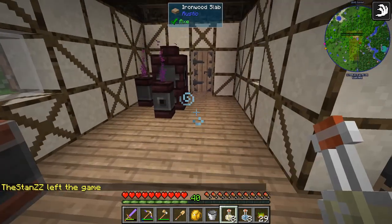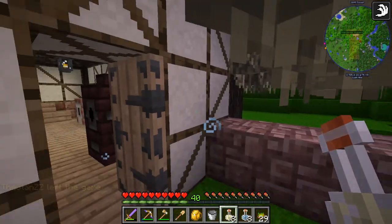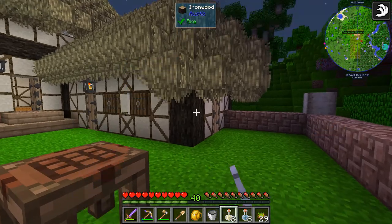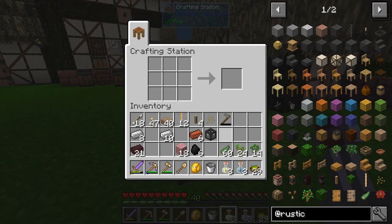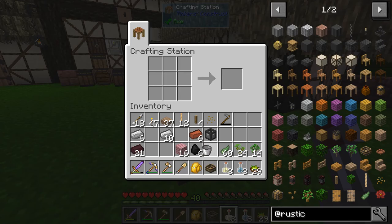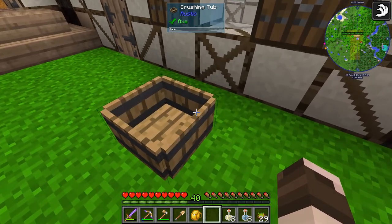So that's what's in this room, but we're going to have some more things here in a minute. We're also going to brew up some potions, and we want to start with some brewing, some ale and some wine making. To do that, you need this thing: the crushing tub.